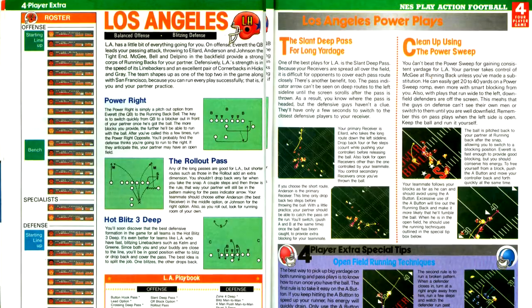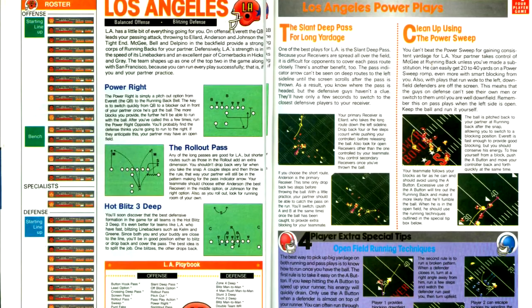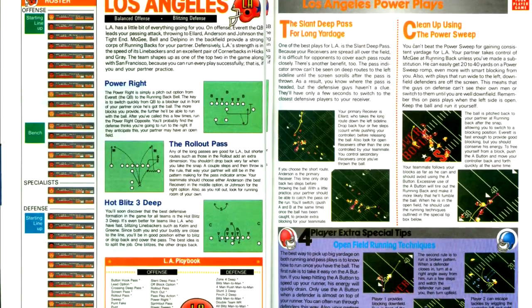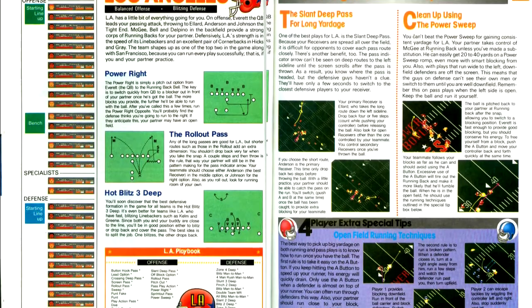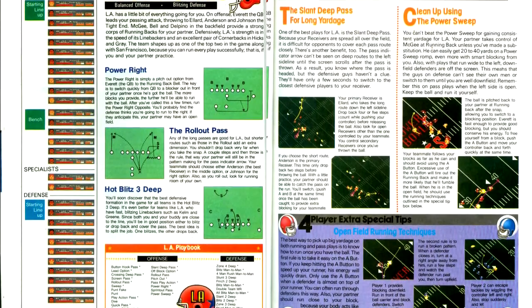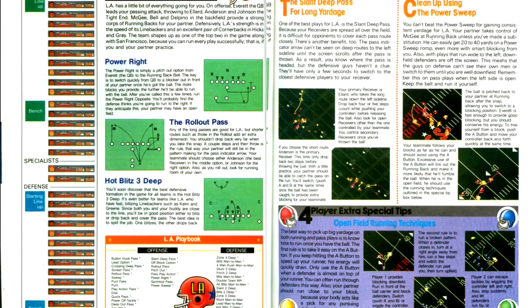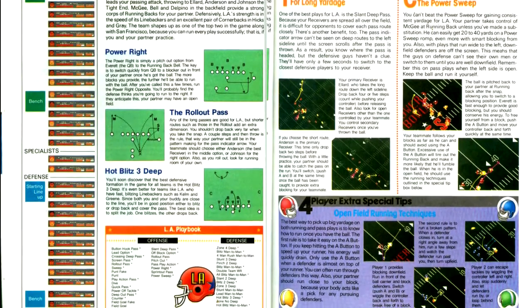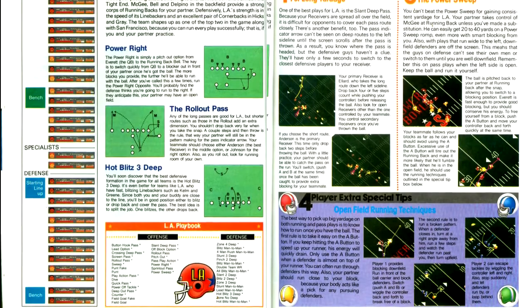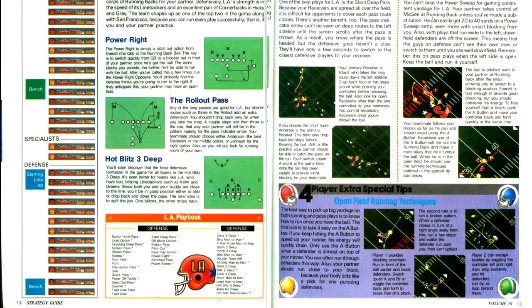Moving on, the first game we have is NES Play Action Football, which I have already reviewed and which has already been covered in the magazine. This guide, though, is far more comprehensive than the earlier articles. In particular, it gives rundowns of every single team in the game, their complete lineup, their playbook — though not descriptions or pictures of the plays — and information on each team's strengths and weaknesses. This is probably the best guide you could hope for for this game; the one thing it's missing is pictures of the plays.